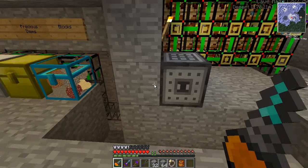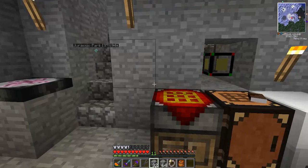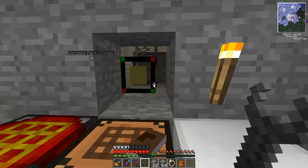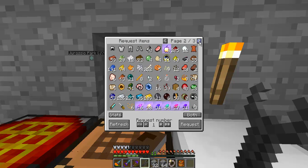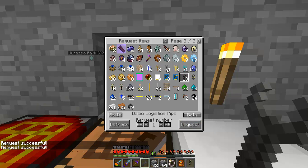I've been doing a little bit of digging around and it appears that I need what's called a terminus module. To do this I'm going to need a couple of items. I'll get one of them, and I also need a basic logistics pipe itself. I'm also going to need a good handful of these stone transport pipes — I'm going with 20.